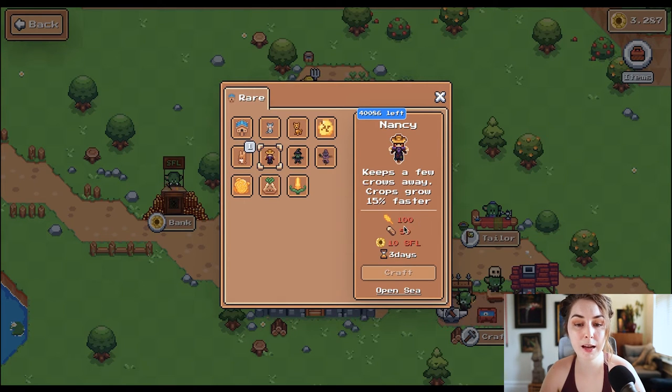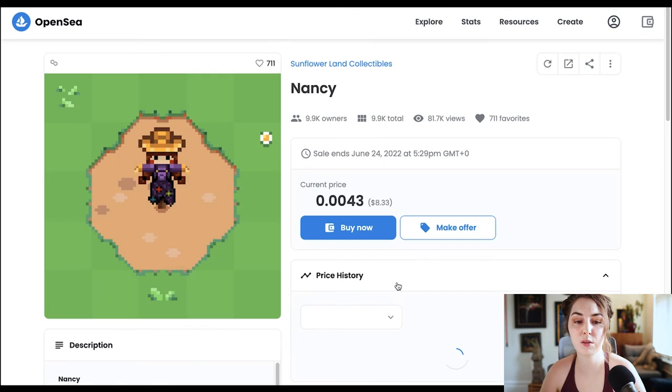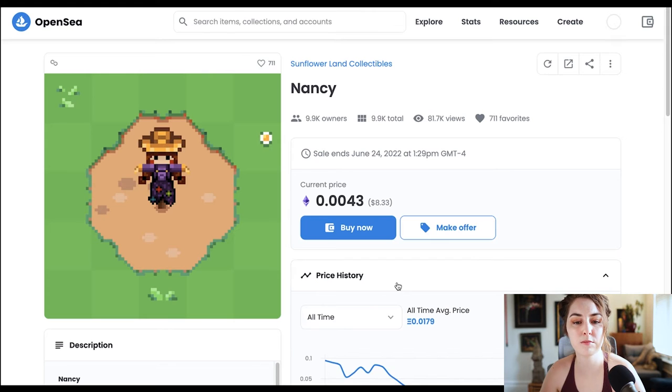I really recommend that you pick something you want to work towards and then work towards that. My next goal is to craft a Nancy scarecrow, which will keep crows away and help my crops grow 15% faster. What I'm doing now is saving up 100 wheat, 50 wood, and 10 SFL. Once I have that, I can craft it and in three days I will have minted a new Nancy scarecrow NFT. You can click the OpenSea button to see what price they're going for.